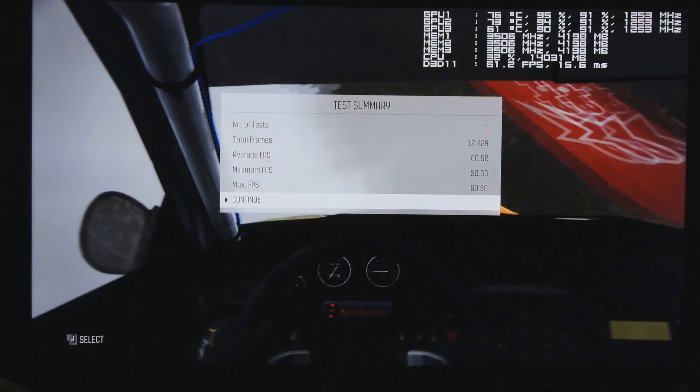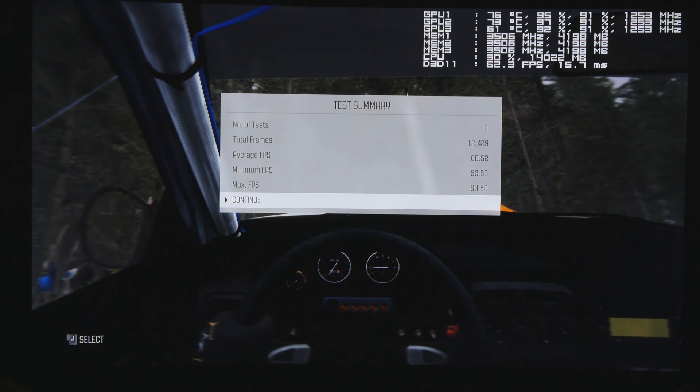Results with anti-aliasing off: average FPS 60.52, minimum 52.63, maximum 69.50. That's nearly 10 frames per second higher on average compared to 8x MSAA, which gave us 51 FPS. The Titan X SLI scaling with anti-aliasing enabled is excellent — it only cuts performance about 10-15% rather than cutting it in half, which is outstanding.